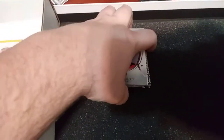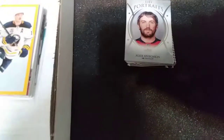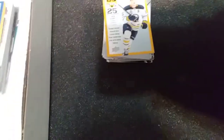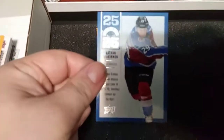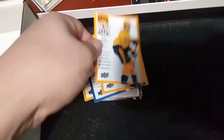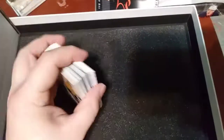Up next is the 25 Under 25 insert set. We have Jack Eichel, Nathan McKinnon for the Colorado Avalanche — so that's a PC card — Charlie McAvoy, and Filip Forsberg in the 25 Under 25 insert set.